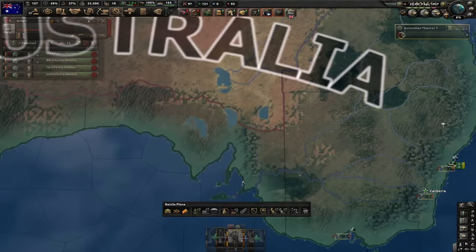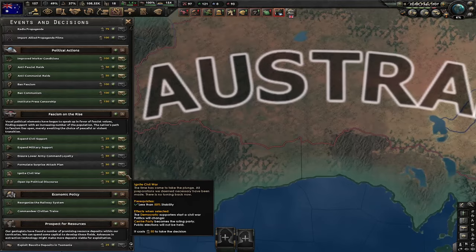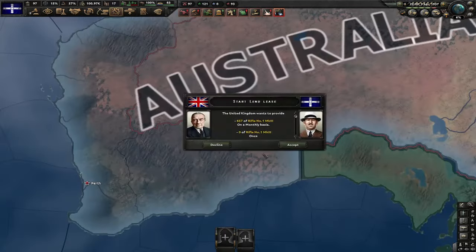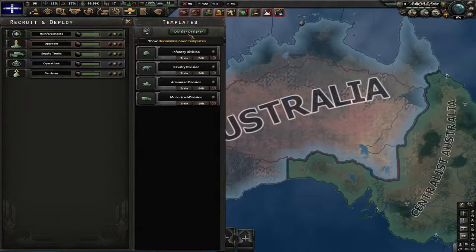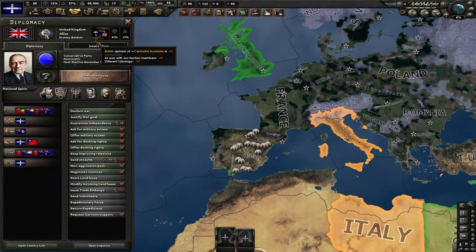Let's delete our entire army and every single division in the queue. Let's just ignite the civil war. Establish advisory war council. And look at this — I can accept the land lease from the UK now, despite the fact I'm fighting their literal puppet in a civil war. Next thing, I'm gonna improve relations with the UK because I can't maintain this land lease — they don't like me, but if I improve relations enough, they're gonna keep sending me stuff.